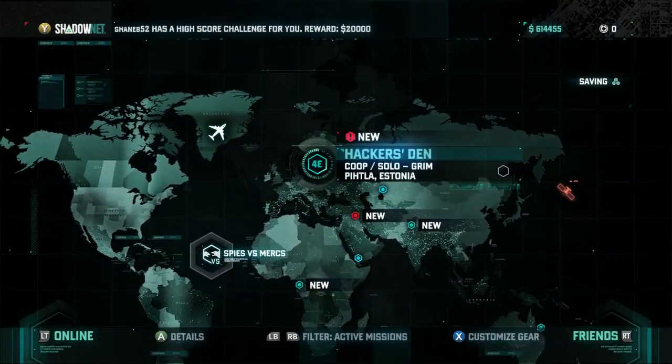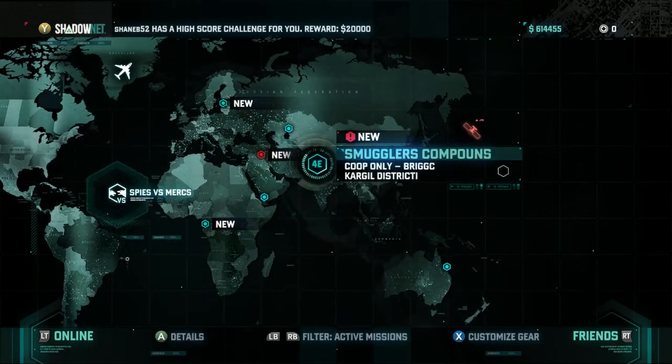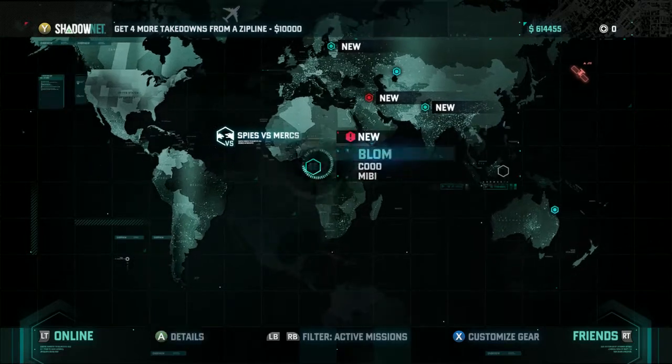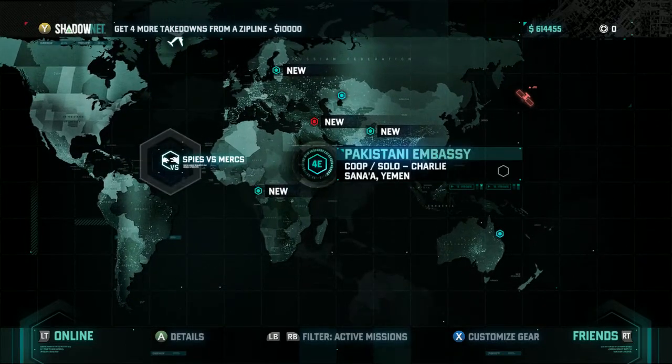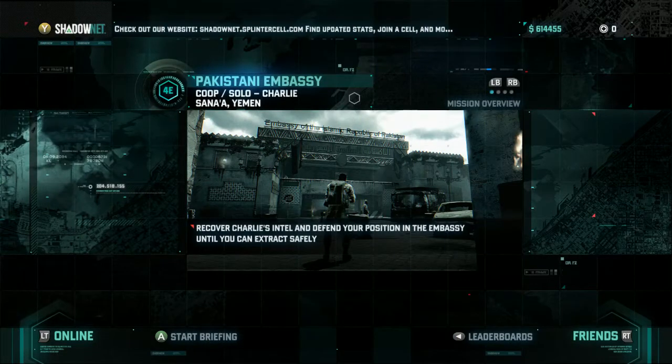What missions have we got? Hacker's Den. Dead Coast — that's co-op only. Pakistani Embassy which we're still not... Should we do the Pakistani Embassy? Let's do it. Recover Charlie's intelligence. Defend your position in the embassy so you can extract safely.